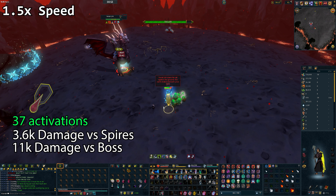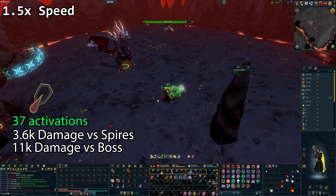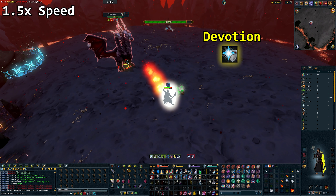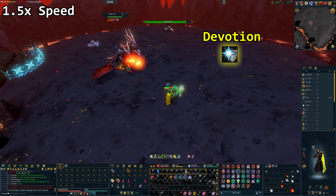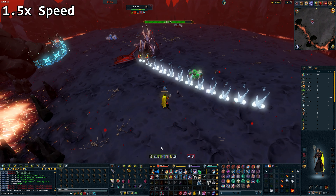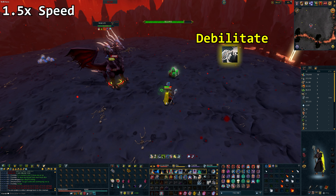Here are the results of the necklace passive activating during the fight. You can see I used devotion here — unfortunately it was a little too late. Ideally you want to use devotion just before destroying a spire, as it will grant you an additional five seconds of devotion. The debilitate ability is another option to reduce incoming damage if you find you're taking too much.